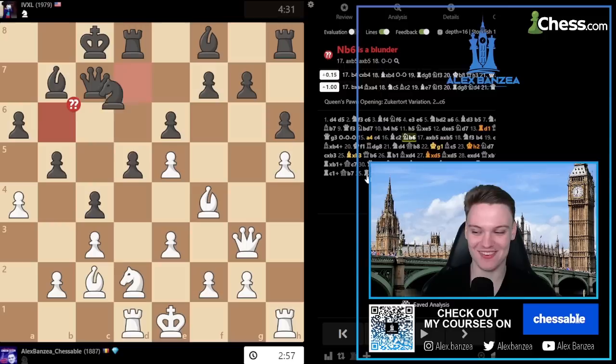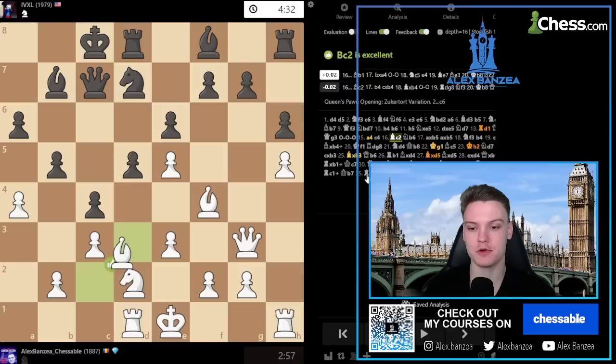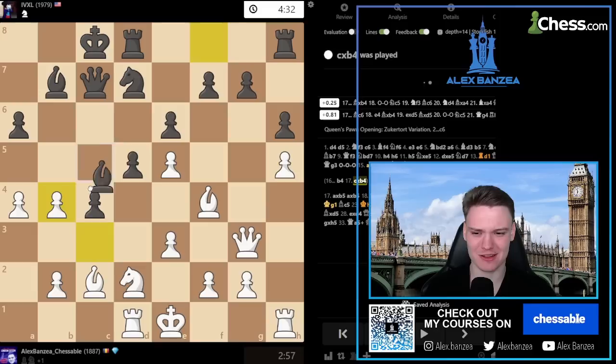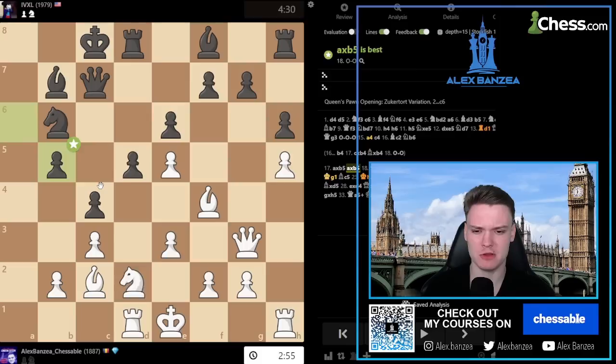Knight b6 was a very strange move. After I went for a4, he should have tried this b4 move, and then not so clear. Before, I would have reacted similar to the game and probably just castled. Still with knight f3, knight d4, b3 ideas - this looked interesting to play, but I agree it's not that clear. After he plays knight b6, it should be a big advantage.